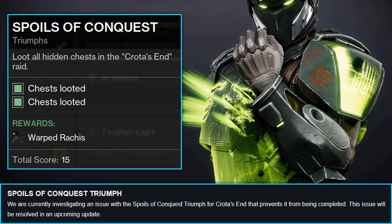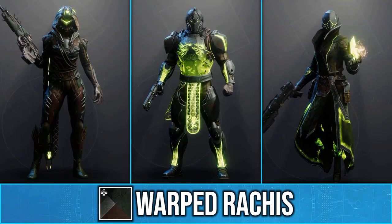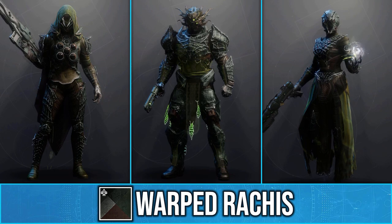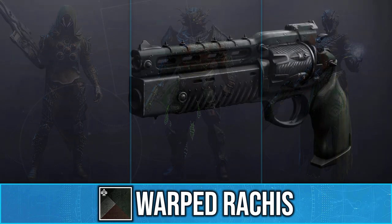Now if you get both secret chests, the Triumph should be complete and you will have access to the new raid shader Warped Ratchets, which adds a nice dark green and brown to armor with a bright green glow. This is actually the default shader for the Crotus End Raid weapons.